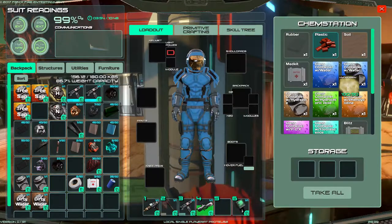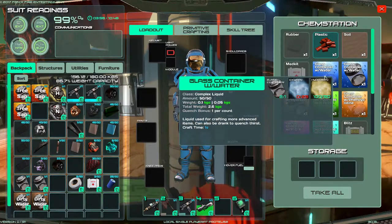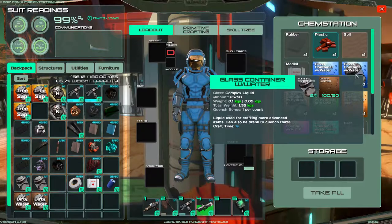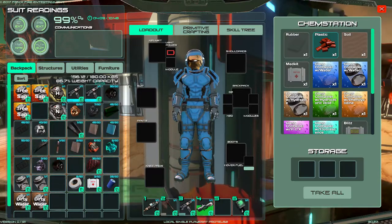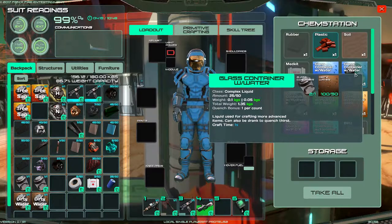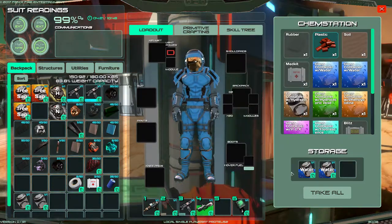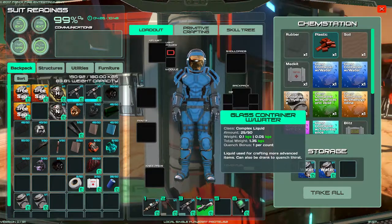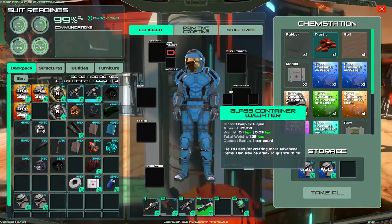We've got it — press F. Now, here we have two ways of producing water: one with oxygen and hydrogen with an empty glass container, and the other, which is what we need, is with dirty water and an empty glass container. We have two lots of dirty water and two empty glass containers. Click on this one — one, two — and done. So one full glass container of dirty water produces half a filled glass of good water.